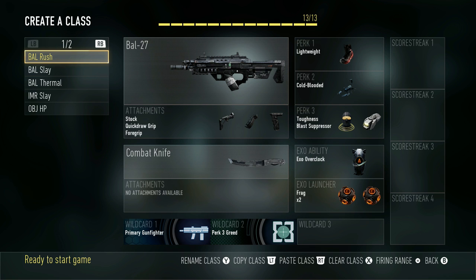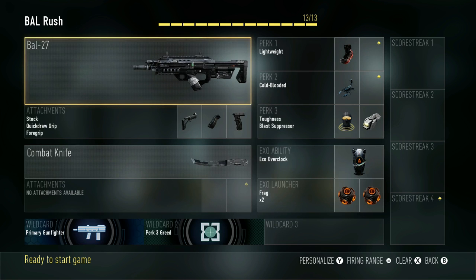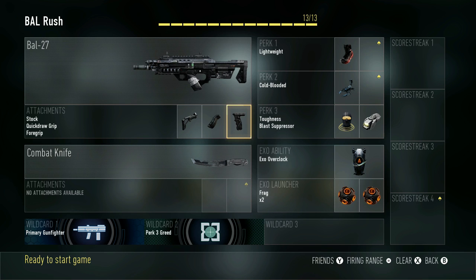First class here is my BAL Rush class. We've got the BAL with Stock, Quick Draw, and Grip. Grip is very, very essential on the BAL — thank you to those who pointed that out early on. I've got Lightweight, Cold-Blooded, Toughness, and Blast Suppressor with Overclock and two Frag Grenades. Basically I can run anywhere, throw a bunch of grenades, and dodge any grenades being thrown at me. It's a very good rushing class. I use it in S&D and Respawn — just an all-around class.